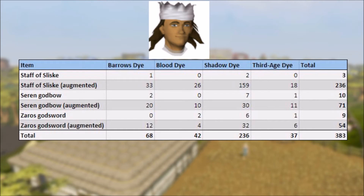Moving on to Blood dyes, we had 26 augmented Staffs dyed, 10 Bows, and 4 Godswords, with again a very low number for the non-augmented items, being only 2 Godswords.